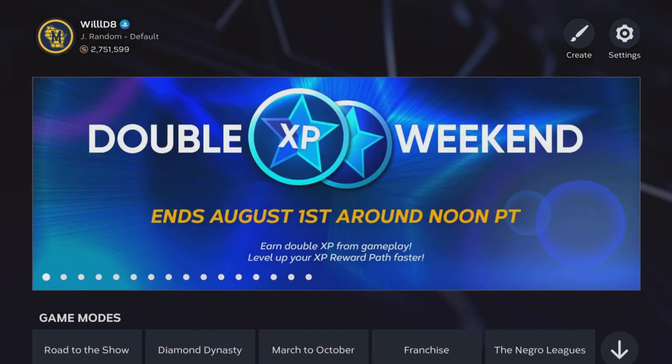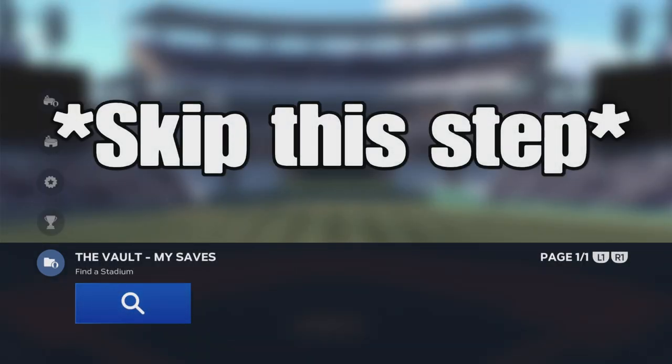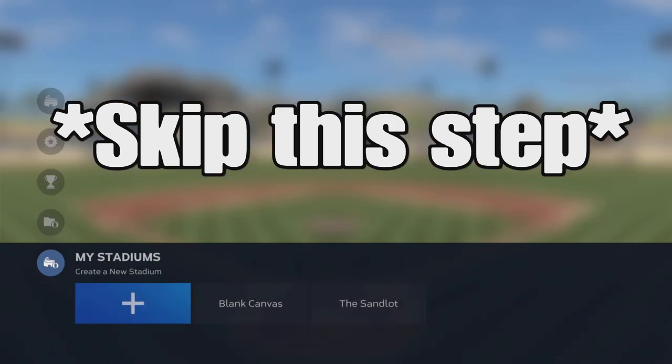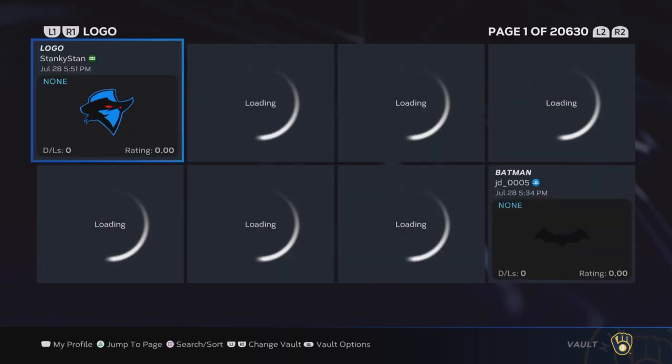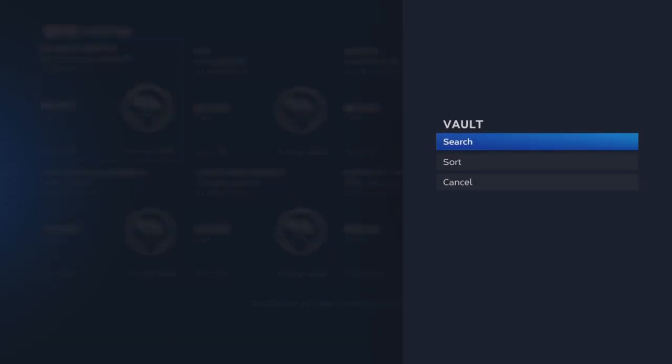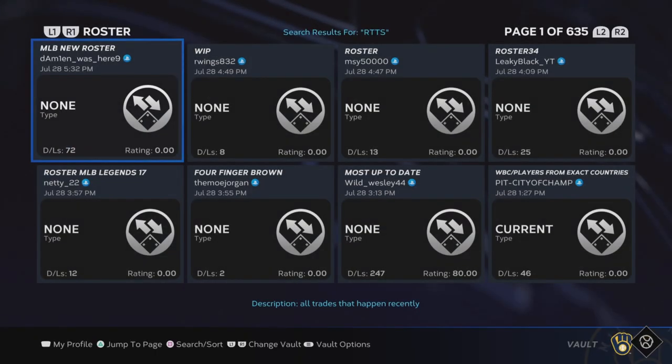Now we move on to method number two, and if you're sick of the Extreme Program or Diamond Dynasty, I highly suggest this one. This is a really good, just mindless XP grind — you can get so much XP literally just from clicking a button or two. The first thing you're going to want to do is, if you haven't downloaded a custom stadium, search for one. You can use some of the ones I've used, then download that so you can use it in this grind. Then come over to roster and search — maybe search for something like Road to the Show, because this is a Road to the Show method.